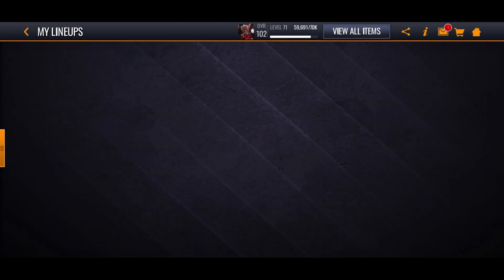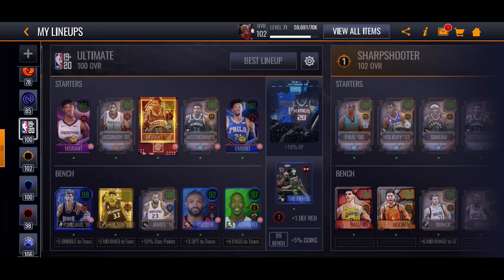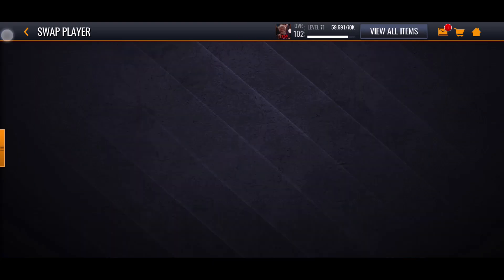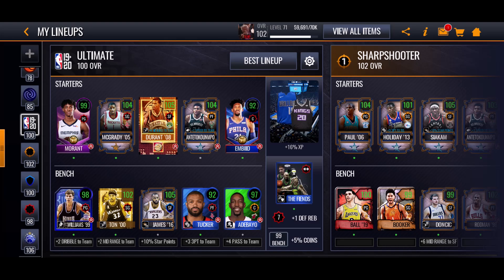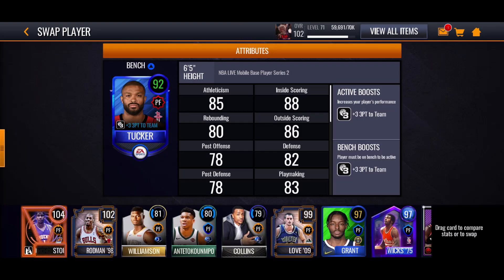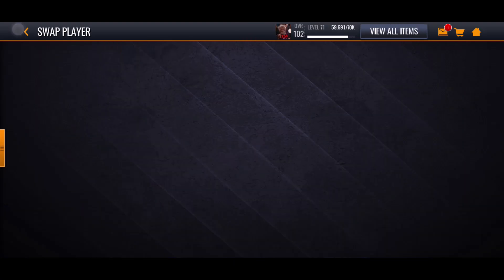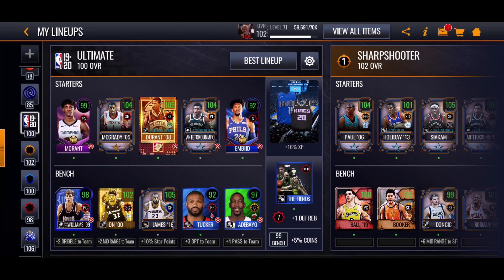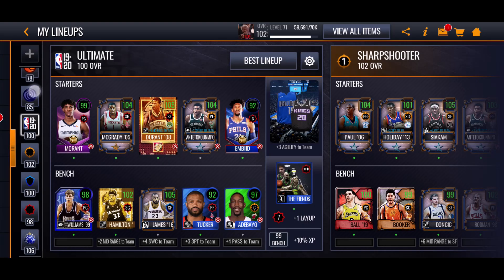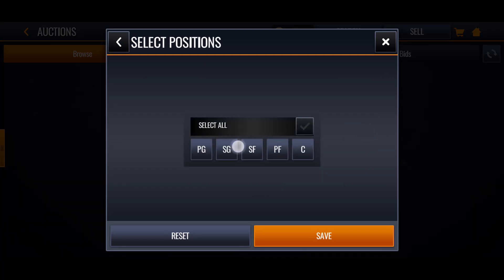For the bench, we have Jason Williams giving a plus 2 dribble and plus 4 speed to help out Ja Morant. We have Rip Hamilton — we really need better shooting guards both at the starting and backup spots. Backup small forward is LeBron with plus 4 scoring with contact. Backup power forward is PJ Tucker with plus 3 three-pointer. Backup center is Bam with plus 4 pass. Before we start, let's check the auction house for a better shooting guard.